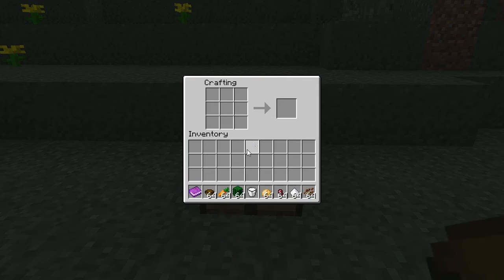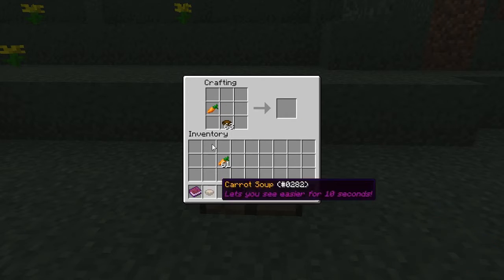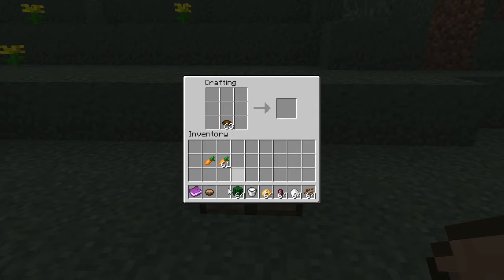Let's start with the foods. The first food I'm going to show you is the carrot soup. To make it you need two carrots and one bowl, just like a mushroom stew.